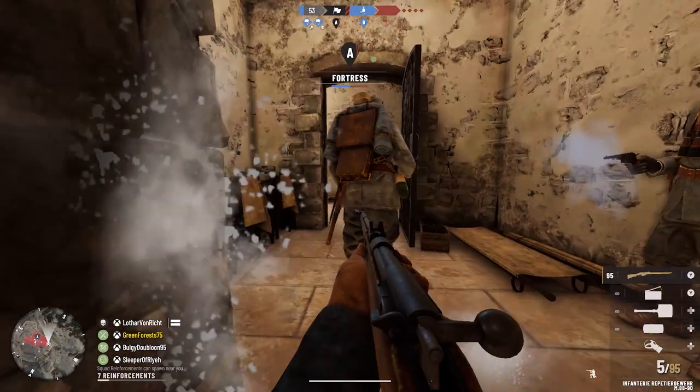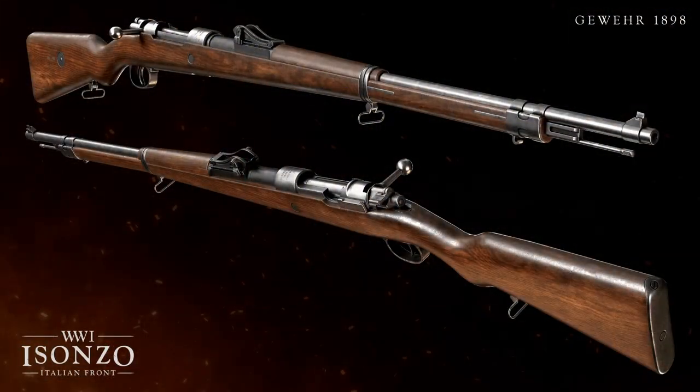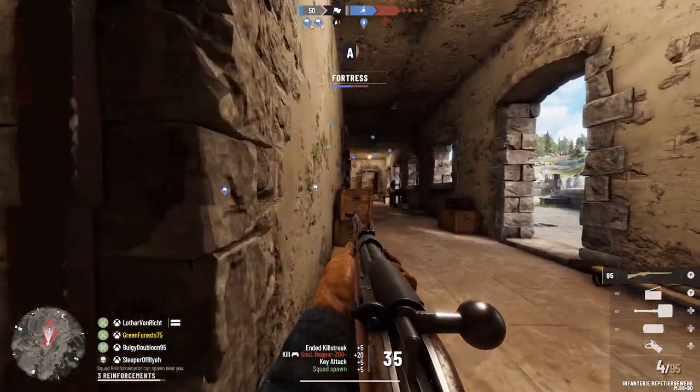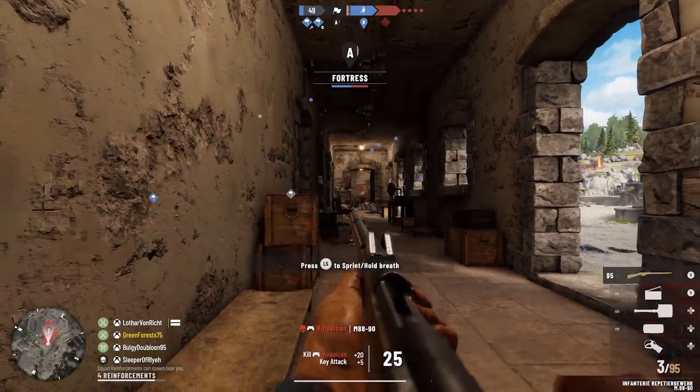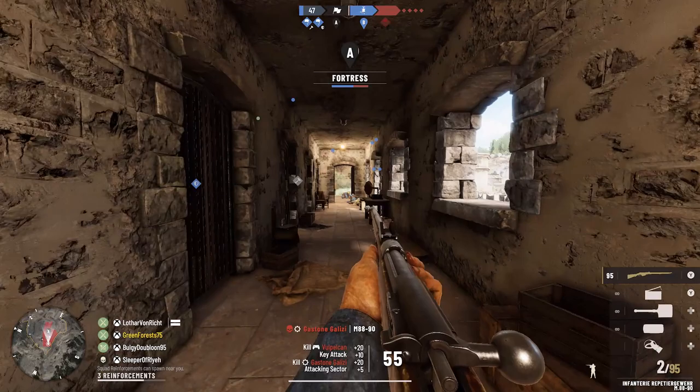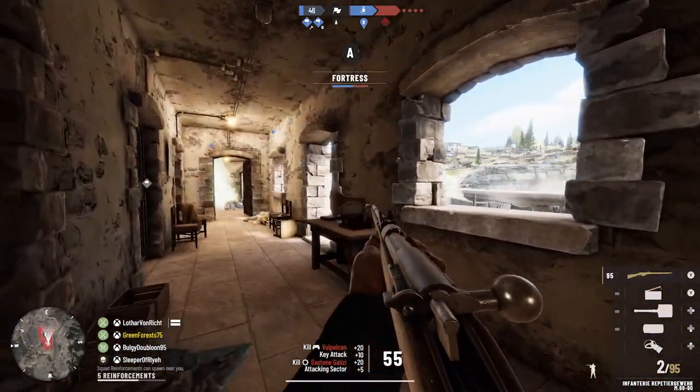The first image we got was the Gewehr 98, which is a pretty standard bolt action. Now with the focus of Caporetto's new faction being the Germans, these teasers are going to be very familiar considering we've seen them all before in Verdun and Tannenberg. That being said, there's a new system for the game's gunplay in Isonzo, and most of these repeat guns already feel pretty different in comparison to past games.